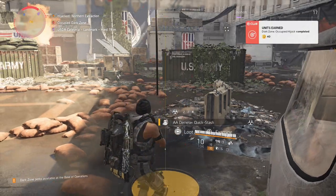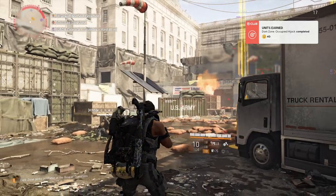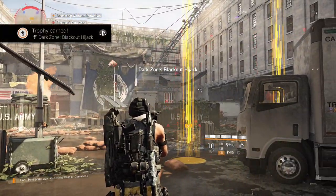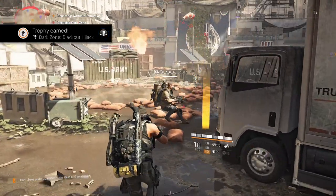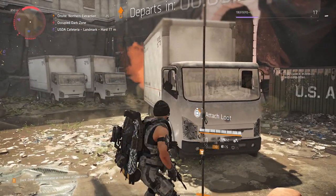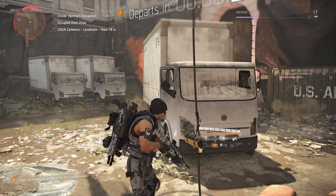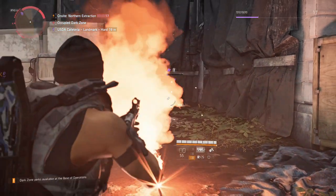What I didn't show earlier is that my friend and I were in a group, and then as soon as we got into the dark zone — since we were at the same level, world tier one through four — all I had to do is leave our group, which put us on separate teams, so one could put their items on the rope and the other could cut the extraction.